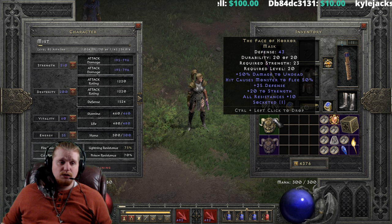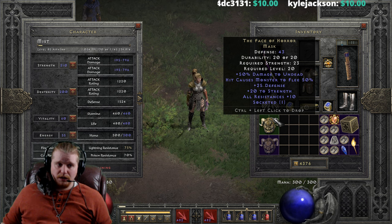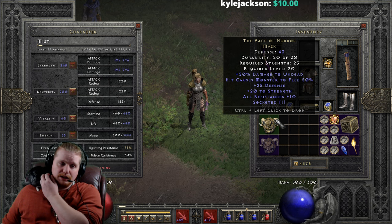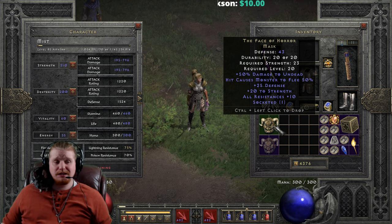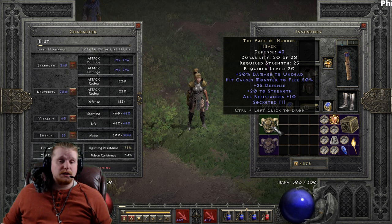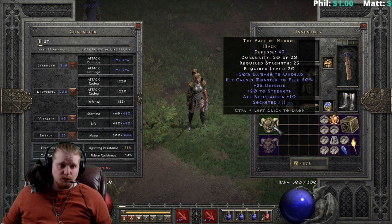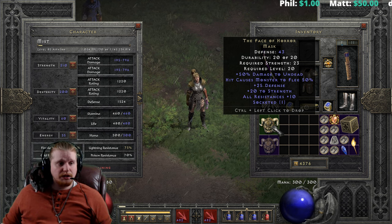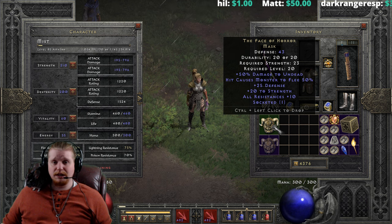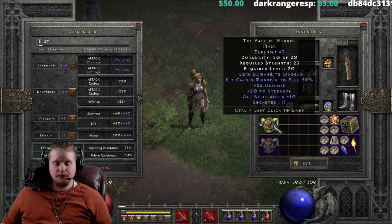We also have All Resistances +10, which is very nice at level 20 in Normal difficulty — not so impactful in Nightmare, but still helpful. Combined with the +20 strength bonus, Hit Causes Monster to Flee, and the damage bonus to undead, it's a fairly solid helmet for a low level character. If you're doing a solo self-found or single-player character and come across this mask, it's a good one to hold onto, especially where you might need a little extra strength.